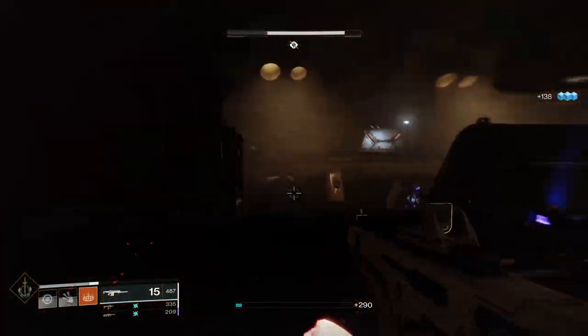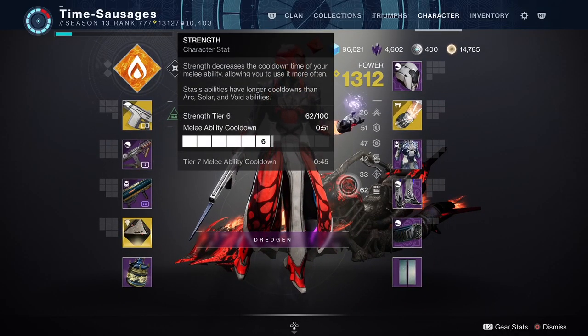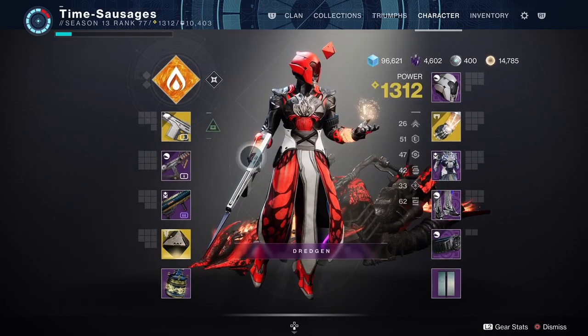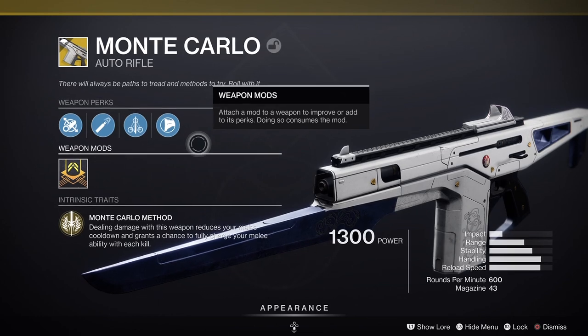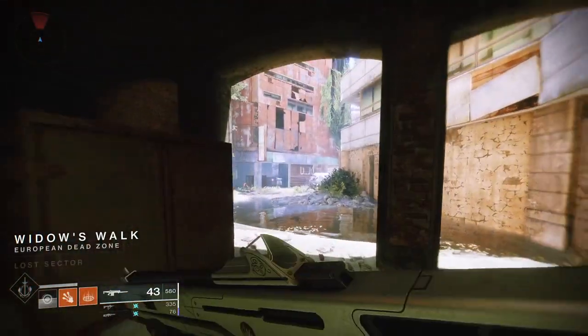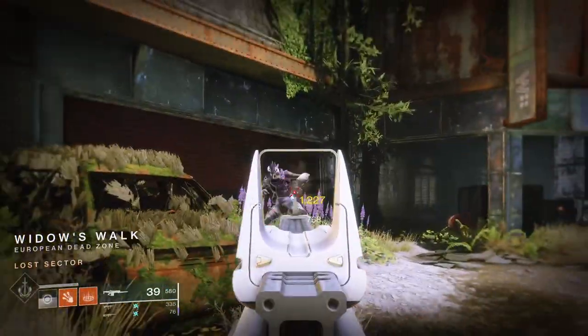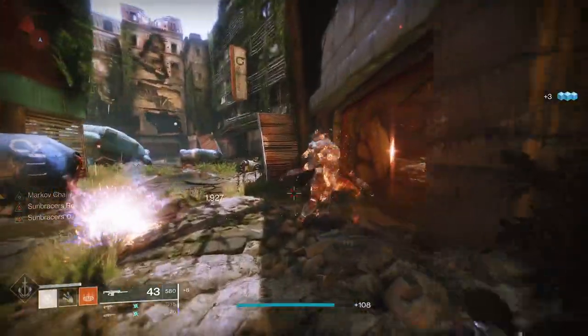You can fit strength slots onto any of your armor if you've got points left over, but what I'd really recommend is running the Monte Carlo exotic auto rifle. It has an exotic perk that reduces your melee cooldown with every kill, and occasionally you'll hear a little jingle and it'll refill your melee instantly, letting you carpet bomb everything in front of you. It's so satisfying.